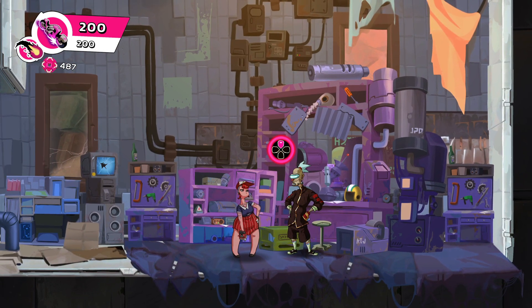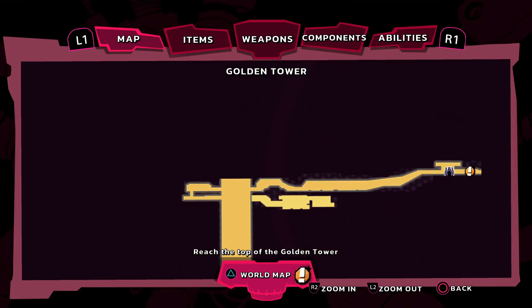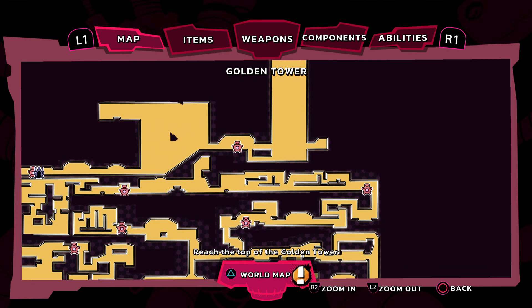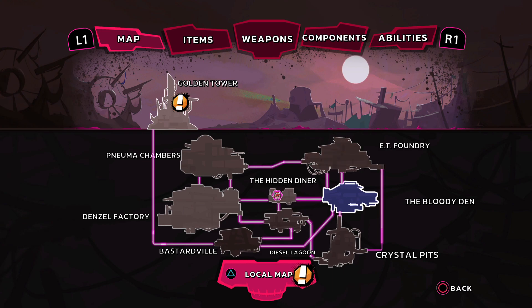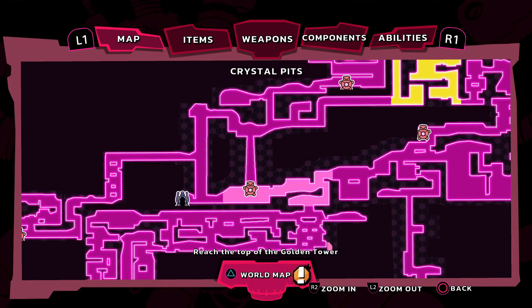So that is elite farming in Cookie Cutter. There's probably other areas as well — I heard someone talking about the top room in the Golden Palace with the axe knight thingy. But honestly, those guys take some time to kill. And doing this for 500 apiece, there is no need. Trust me. Just stick with the area I just showed you in the Crystal Pits and you are golden. I stand by that.